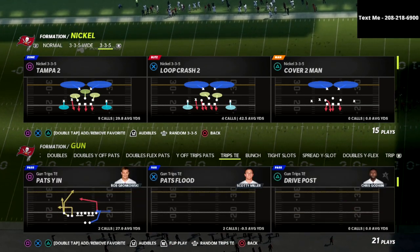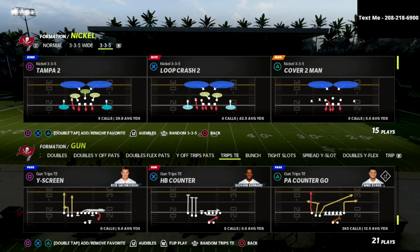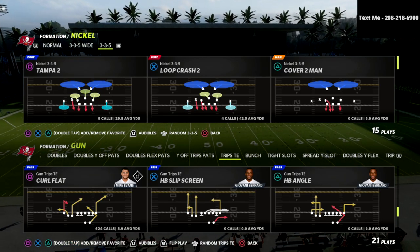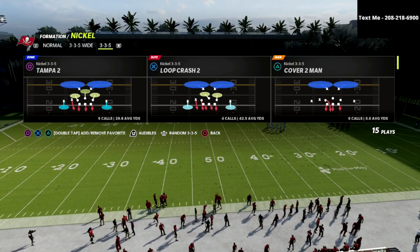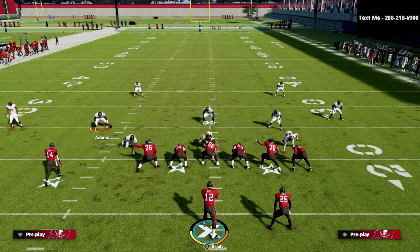The play we're going to talk about — what I believe to be the best play out of the trips tight end formation — is the play Curl Flat. The beauty of this play is you can run it a number of different ways, making it very effective against pretty much any defense you're going to face.